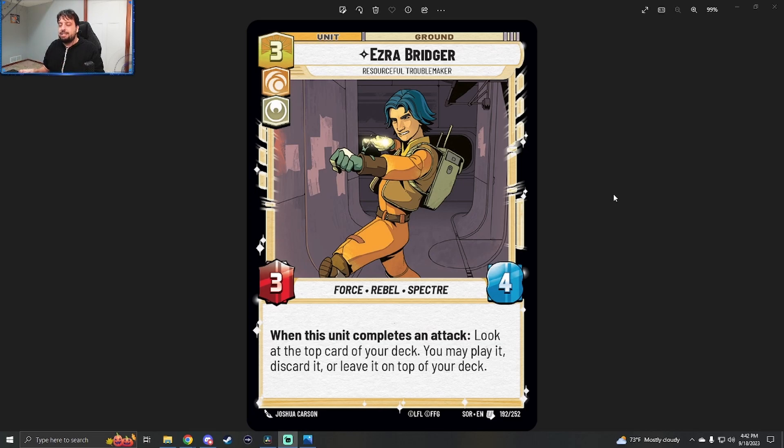Fantastic set of previews, and recognizing the timing of showcasing a lot of the Rebels content within a specific period of time, especially while Ahsoka is currently airing. I know I am going to be playing Ezra in a deck — definitely at least a two-of, probably a three-of, because he's a three-cost unit. A lot of three-cost units in the game are two-to-three-ofs, and you just figure out the rest of your curve from there.